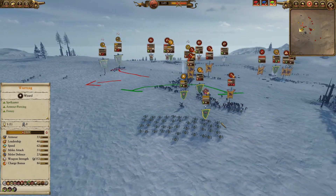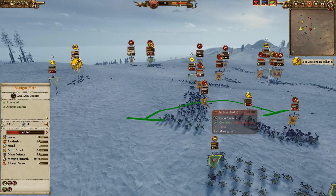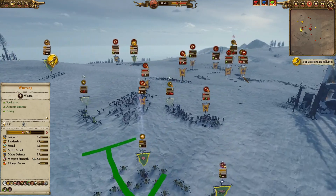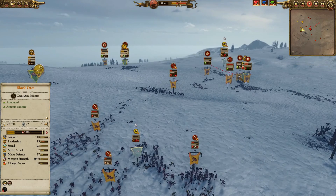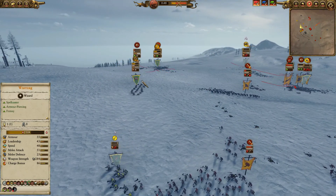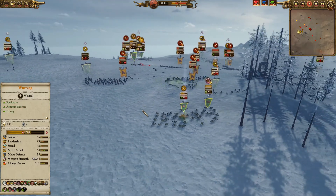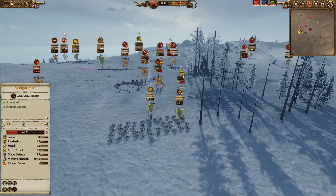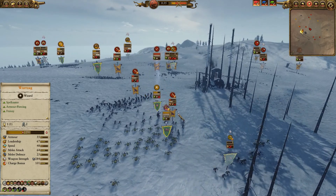I'm trying to at least create a line to defend — I've got some savage orcs and deaf creepers, trying to shoot into this bestigor herd and kite away. He's got everyone coming in on the last unit of black orcs, pushing in on the big guns. I've got my deaf creepers in trying to hold things off, kiting out the bestigor herds.